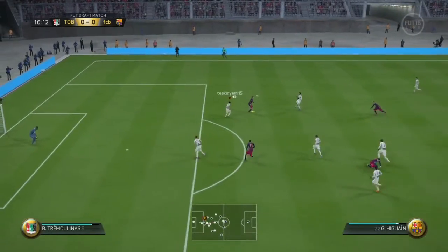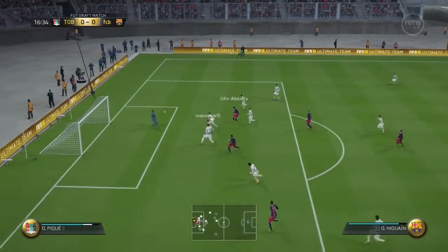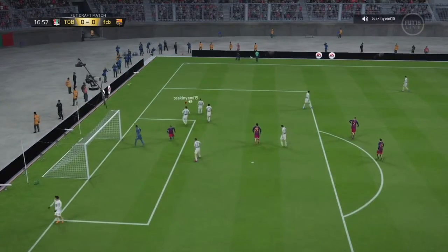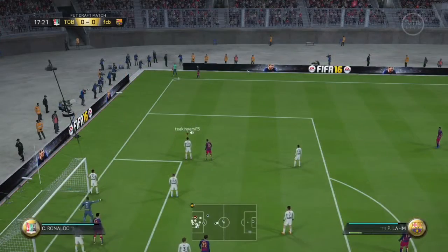And he's cannoned off his player, he's still got it. Cheeky 1-2 — go on, get a foot in, otherwise it's a goal. Oh, that's a good save from Kameni there. That's why we kept him in instead of Oblak, because he's in form and because he's a great player.